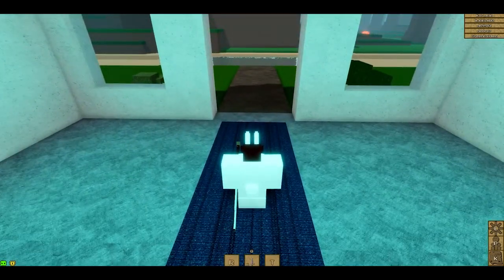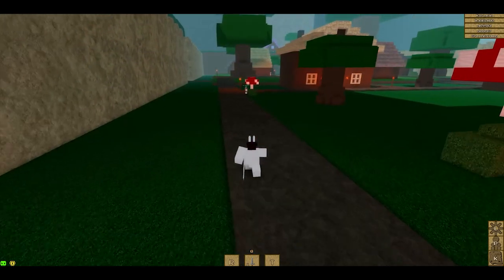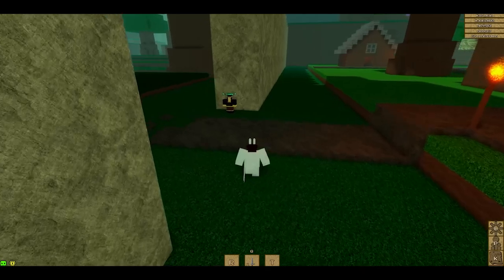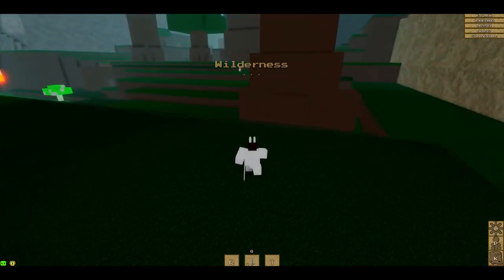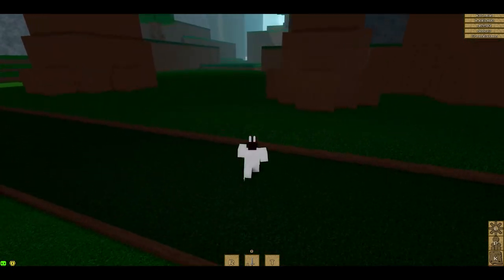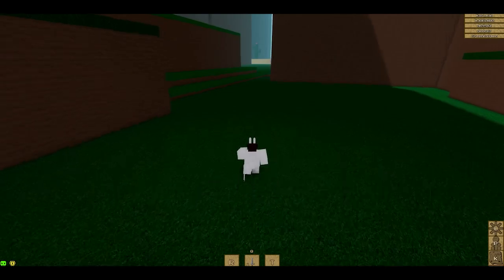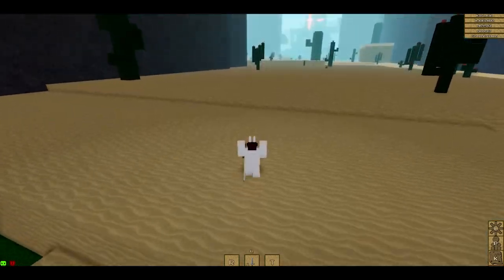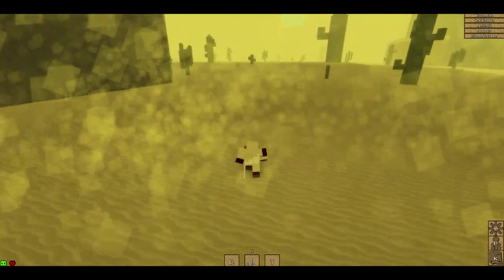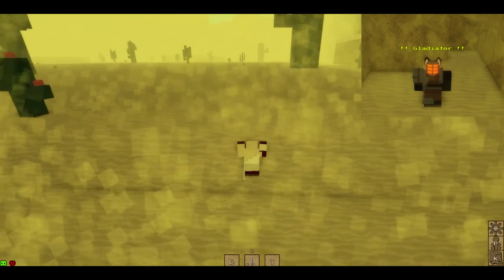Cleric is a very, very support class. Now we're at the starter spawn and we're going to the desert. I'm going to show you guys where the Hex guy and Gladiator are. I'll show Gladiator first — it's not that far from the start of the desert.